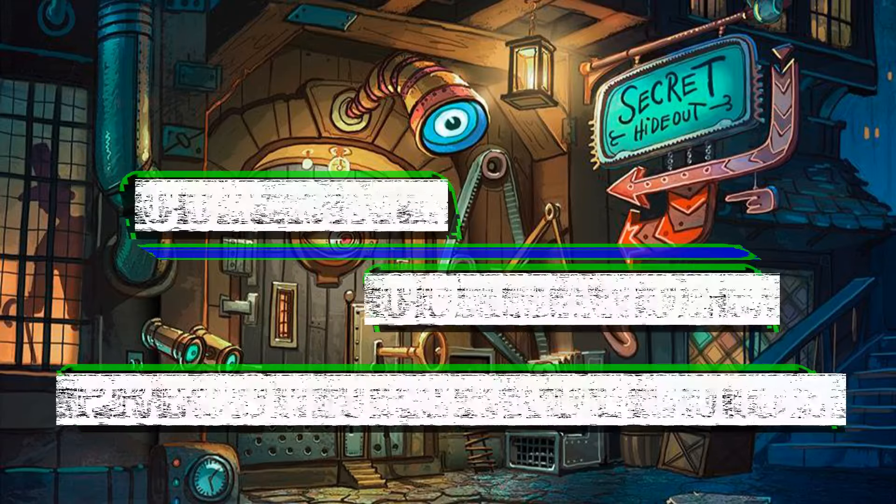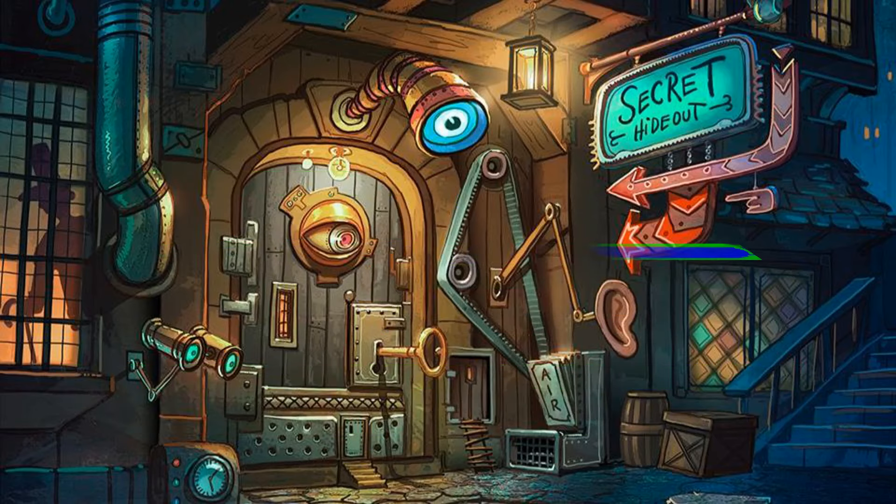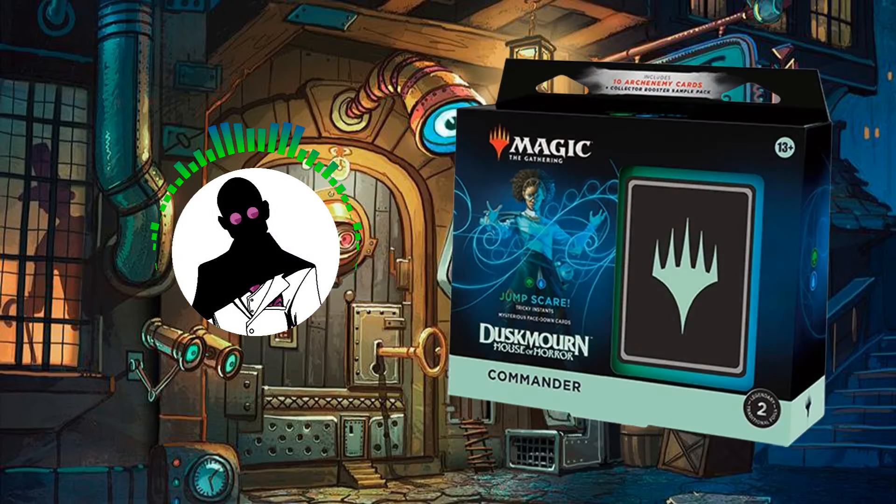Hello everyone, and welcome to another Cut Rate Commander Precon Upgrade Guide, the series in which we give precon decks a glow up without breaking the bank. My name's Grazit, and today we'll be giving the Duskmourn Jump Scare Precon $35 worth of upgrades to bring it up to cut rate standards.